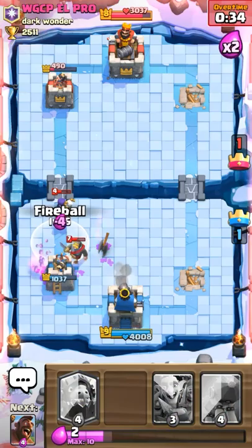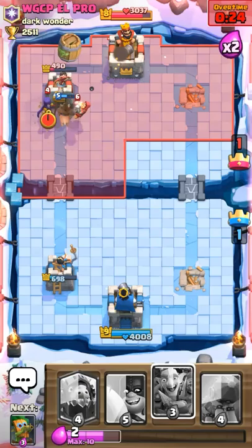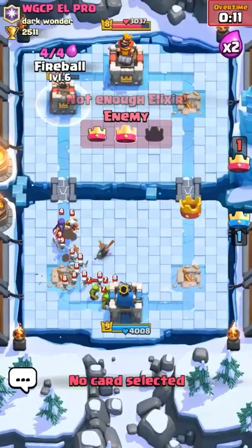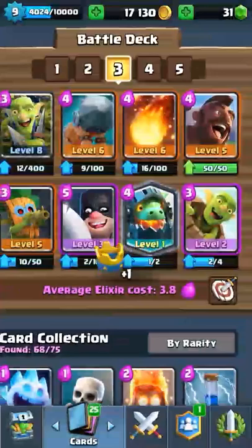I actually thought the Goblin Barrel was a fireball. Let's place this back here. Oh no, I need a cycle. I should have brought my log into this deck. I do have a lot of legendaries. He took out our crown tower. Why did I use that deck?